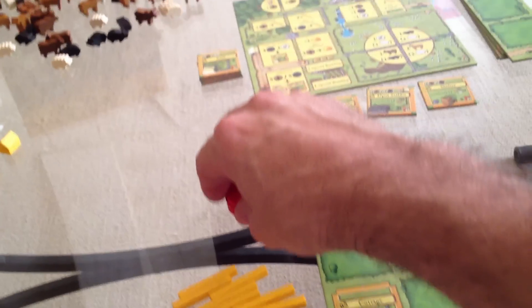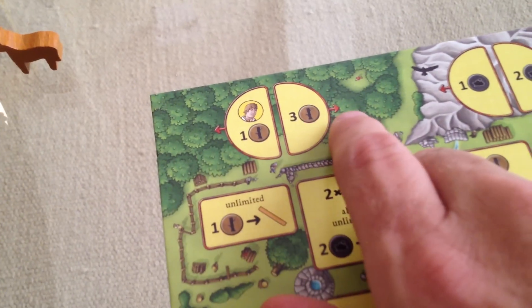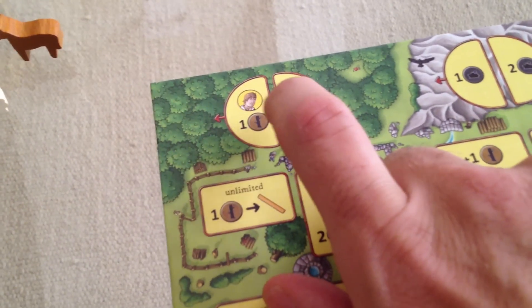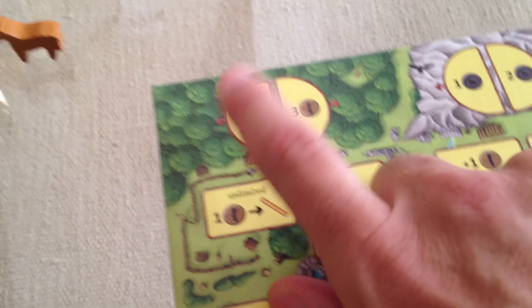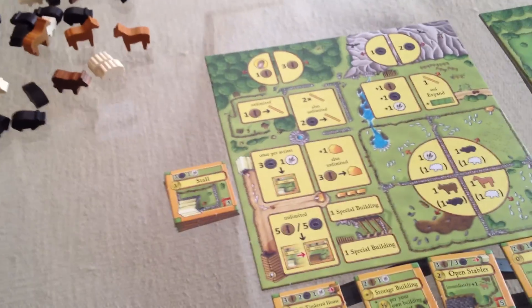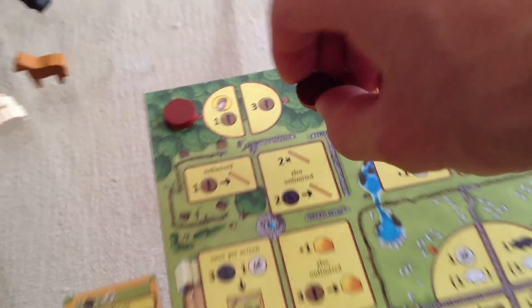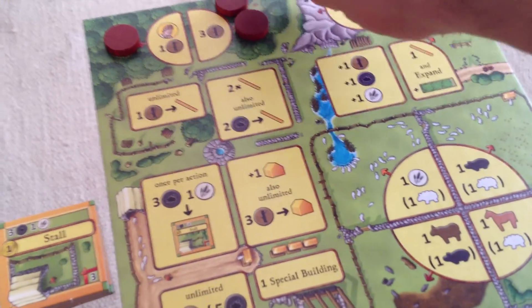Jen's the blue player and I'm the red player, and I also have the first player token. Every turn, first thing you do is fill up the board with resources we can collect. Every space that has this little brown arrow next to it is a space where resources accumulate. So we move wood over here and wood over here. I take a single piece of wood, put it over here. I put three pieces of wood here.